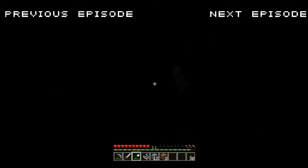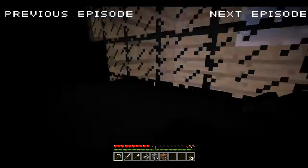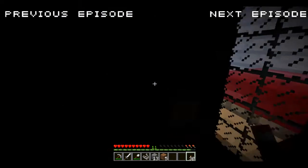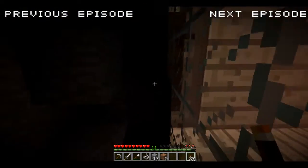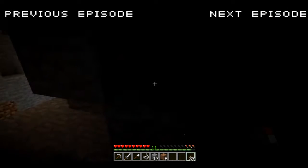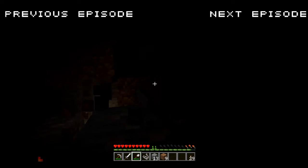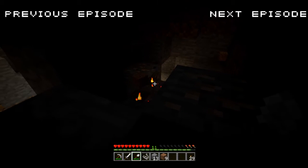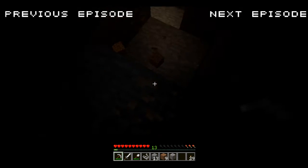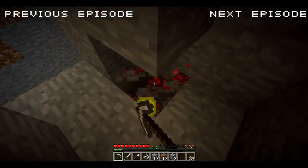There's probably a spawner up there. Alright, let's see if we can find anything of interest. Let's put a torch there just for now and we'll figure out what we're going to do. Oh, we found iron — that's good. Let's get rid of this. I've actually lost track of how many spawners I've destroyed so far, which isn't too big of a problem. Once I've destroyed all 18, I'll probably figure it out.